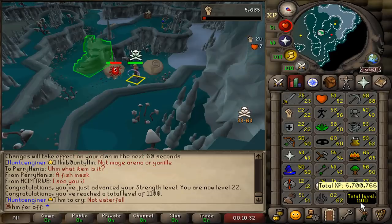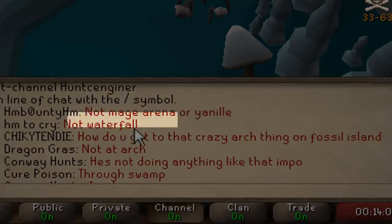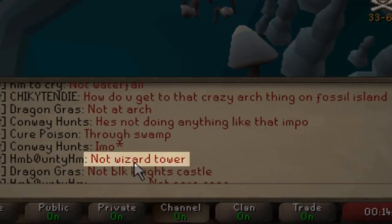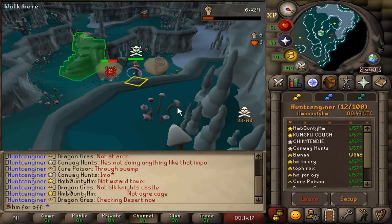1100 total level — a new achievement! Look at this CC running around searching for me: not Mage Arena, not Yanille, not Waterfall, not the crazy arc thing on Fossil Island, not Wizards Tower, not Black Knight Fortress, not Ogre Cage, checking Desert now. They are super active and very organized as well.